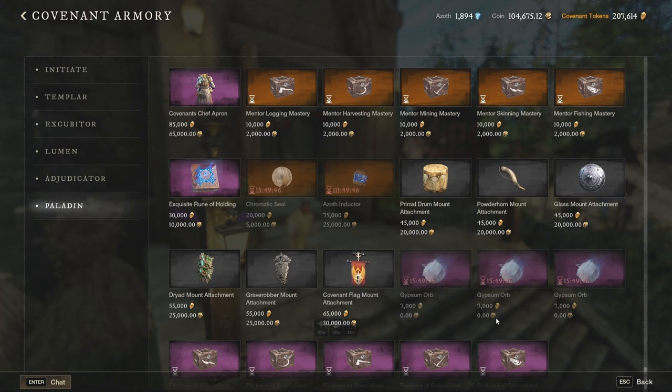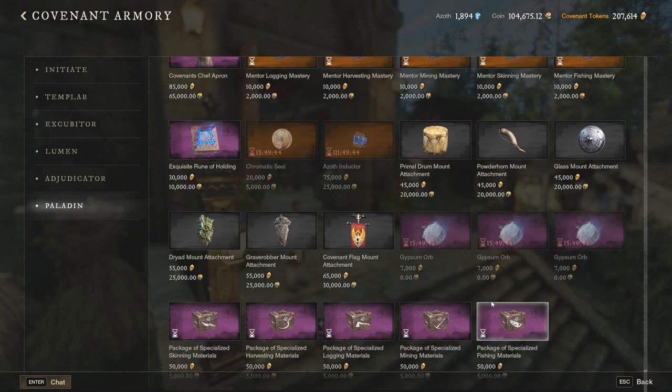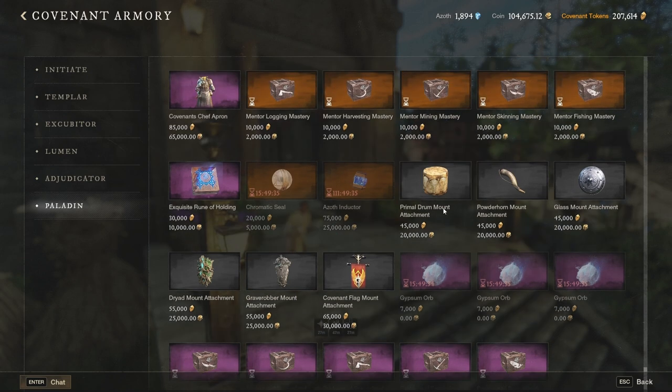There are also a few other items in the Paladin section — and if you are in the purple or green faction the rank names will be different. These items are mount attachments. I really don't know who would pay that much gold, because you literally have to print gold to buy them. All those mount attachments are not worth it — the price of 20,000 up to 30,000 gold for what I would even call ugly attachments is not worth it. However, if you feel like you have the money and you want to spend it, go for it — feel free to do whatever you like.